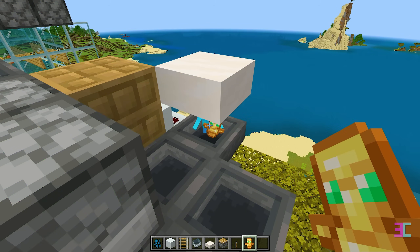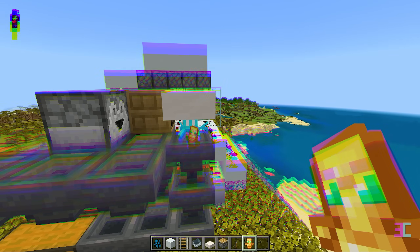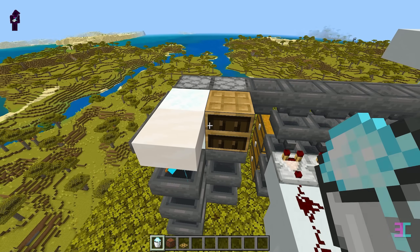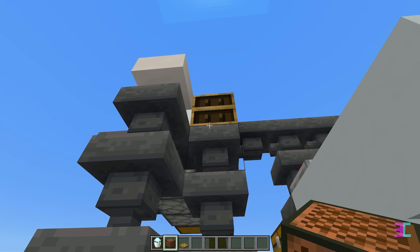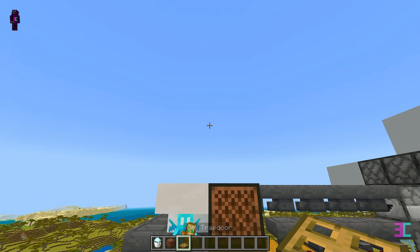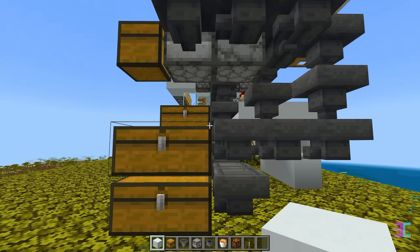You can now take away the item you gave the allay to hold. If you already have a totem, give it to the allay to hold. If not, you can do this later once the farm is operational and your first raid is complete. Place snow between the dropper and the allay. Then in front of the chiseled bookshelf, place a note block. Below the note block, place a trapdoor and make sure it's closed. By the way, you can mute the annoying sound of the note block in your audio settings.